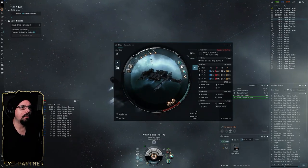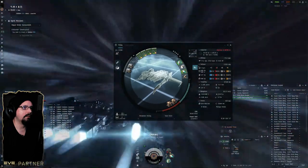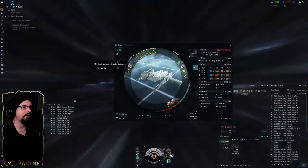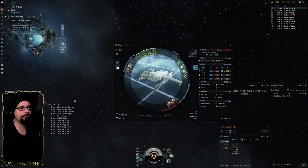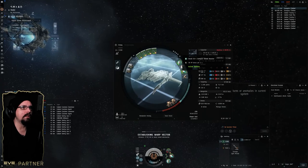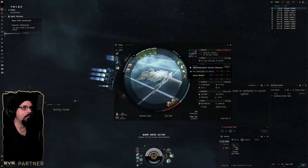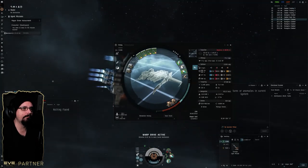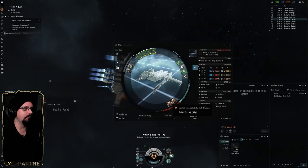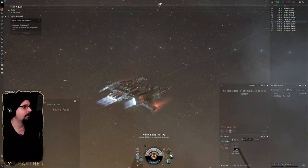Starting with the rigs, I'm using a Small Bay Loading Accelerator and a Small Warhead Catalyst. I'm using the Compact Light Missile Launcher with Scourge Light Missiles, giving about 44k range. Then a Small C5-L Compact Shield Booster with an EM Shield M1 to fill the gap, a 1MN Afterburner with a PB Acid CAP Battery, and in the lows, Cross-Link Compact Ballistic Control Systems. We're also carrying some extra ammo.